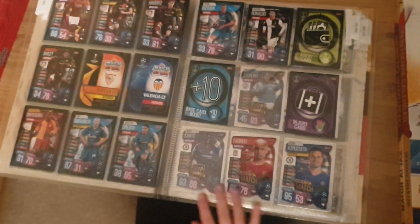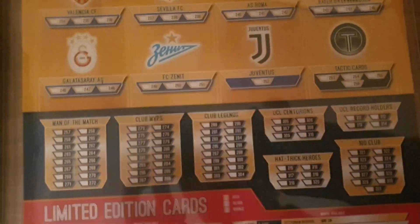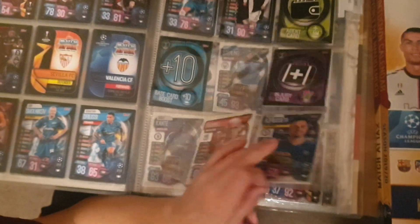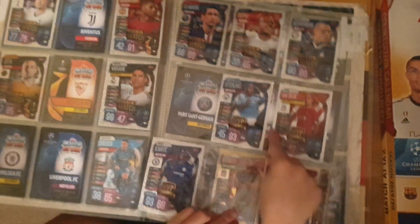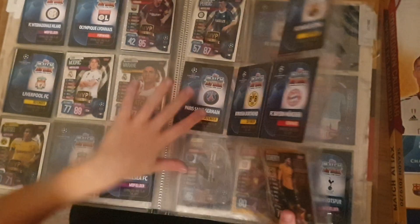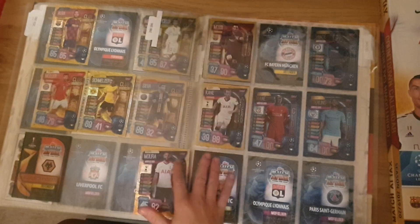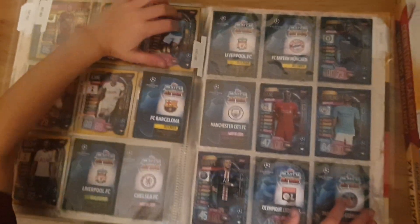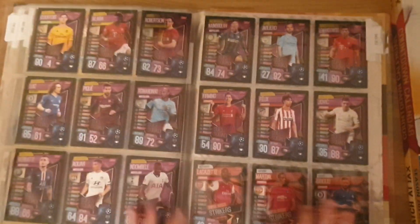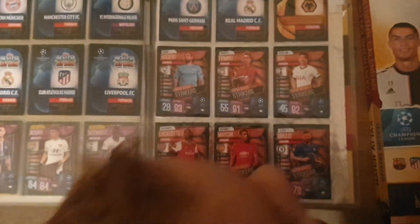Now we're on to the tactic cards. As you can see we got three — there's only four, I'll show you: one, two, three, four. Then we've got Man of the Match cards, MVPs, more MVPs, Club Legends, UCL Centurions, Record Holders, Hat Trick Heroes, 100 Clubs, and then we're on to some Megatons and Super Squads which you get in star packs.